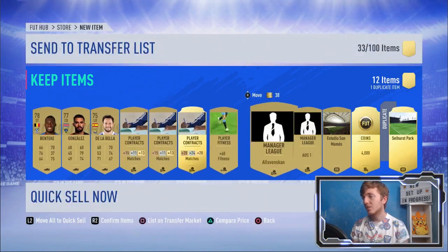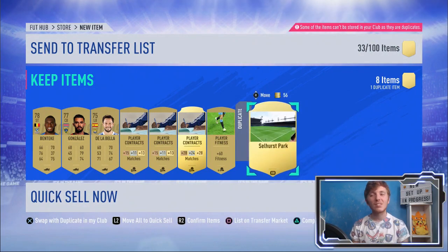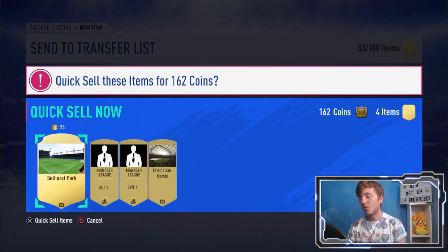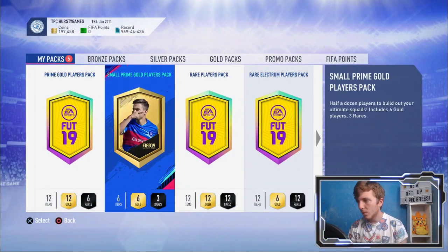Most of these players are probably going to go into SBCs. We get a cheeky 4k coin bonus there — pretty much one of the best things I could have asked for from that pack. Not upset at all. Then we'll go with the small prime gold players pack and open that one up next.